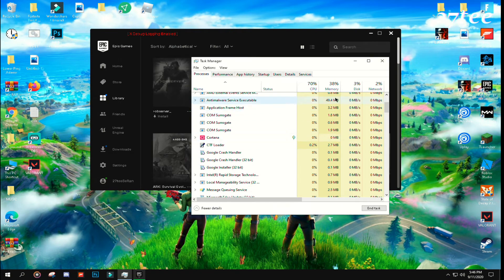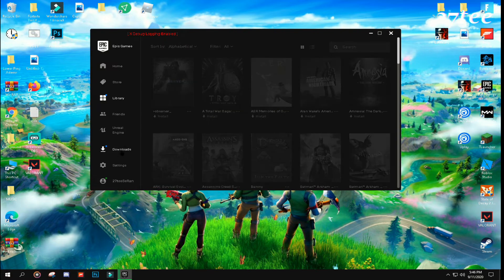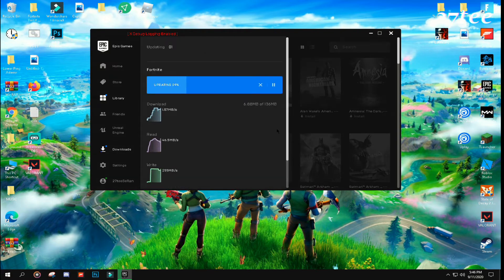And as you can see the download sign is still there. But when I open the download you can see that my game is downloading, and I will show you also proof that I launched my Fortnite game. So I hope this helps.